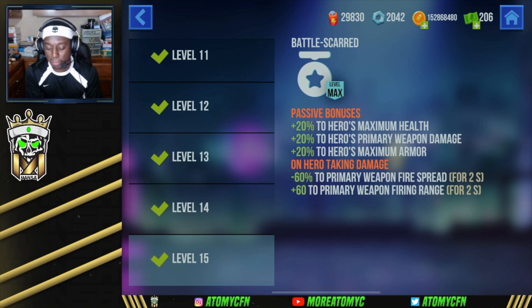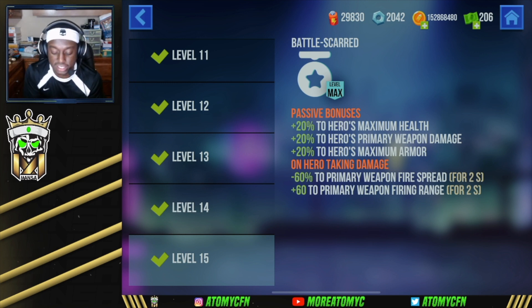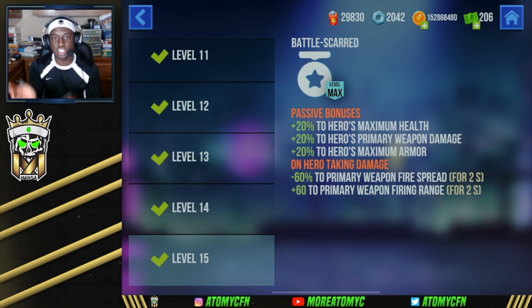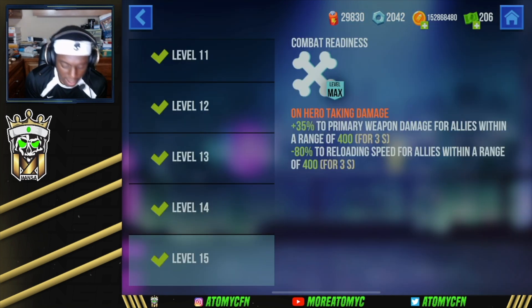His passive is Battle Scarred, giving plus 20 to maximum health, plus 20 to primary weapon damage, and plus 20 to maximum armor. On taking damage, you get minus 60% to primary weapon fire spread for two seconds and plus 60% to primary weapon firing range for two seconds — allowing you to create the gap and mow enemies down from longer distances. Doc does have a pretty bad fire spread normally, so that 60% reduction is huge.